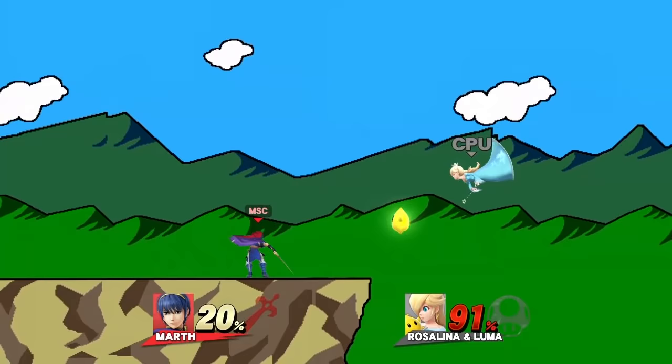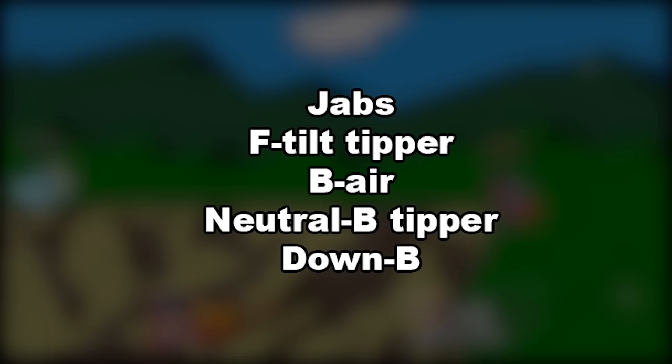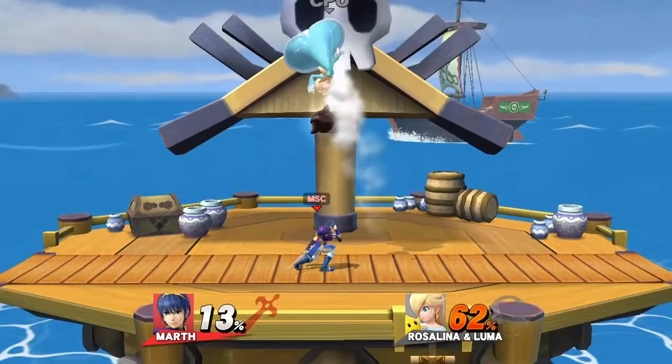Marth's best move is dash attack. Other notable moves are forward smash, since it hits Luma super far and has a disjointed hitbox. Up B is a very good out-of-shield option to eliminate Luma. For edgeguarding Luma, use neutral air. A combo Marth can do is up tilt into a tipper forward smash.